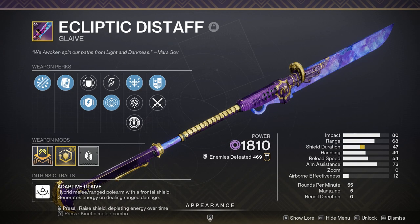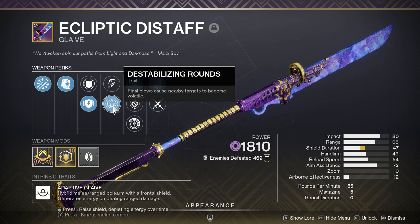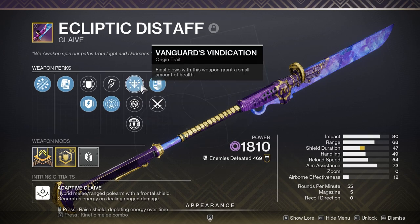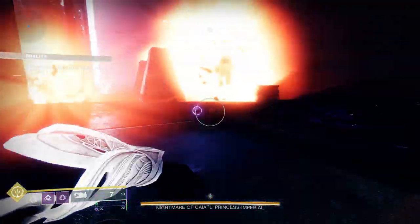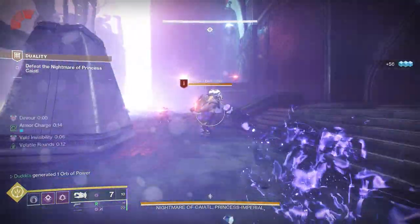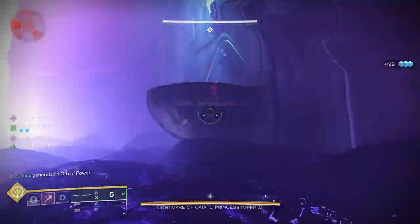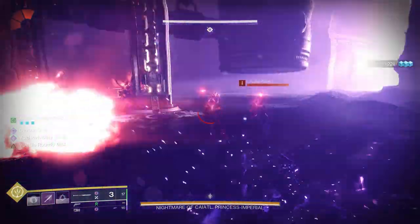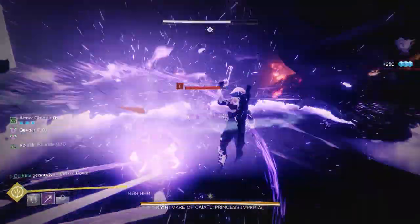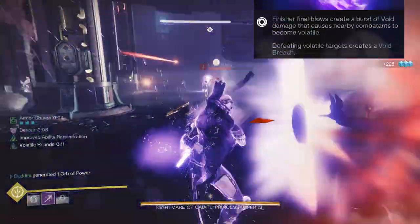The seasonal glaive this season is called Ecliptic Distaff and it has top-tier perks for a void Hunter - perks like Destabilizing Rounds, where final blows cause nearby targets to become volatile. Volatile is one of the debuffs we need for Stylish Executioner. It's also got a nice origin trait, Vanguard's Vindication, so you can get health on kills. On top of that we've got the seasonal artifact perk Volatile Flow - picking up an orb grants our weapons volatile rounds. So we've got suppression, volatile, and weakening: the three ingredients for Stylish Executioner.